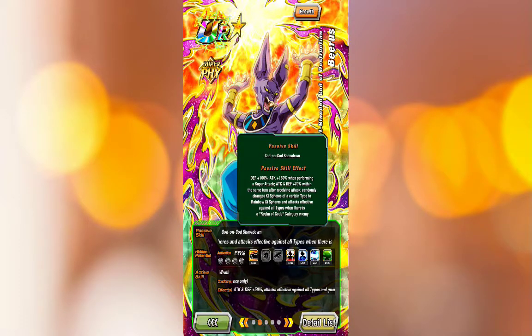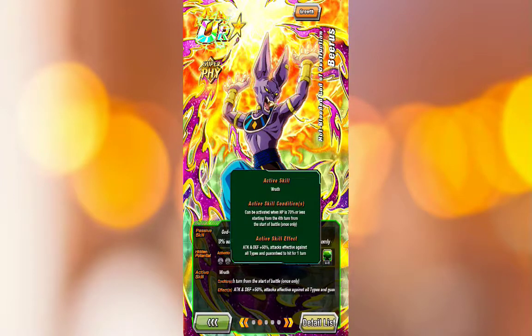Defense 100%, attack 150% when performing a super attack — that's pretty good. Attack 70% within the same turn after receiving attack. Randomly changes Ki sphere of a certain type to rainbow Ki sphere, and attack effects against all types when there is a Realm of Gods category enemy — obviously Goku is Realm of Gods, he is an enemy at this point. His active skill can be activated when HP is 70% or less starting from the fourth turn of the battle. He gets attack and defense 50%, attack effects against all types, and guarantees to hit for one turn.